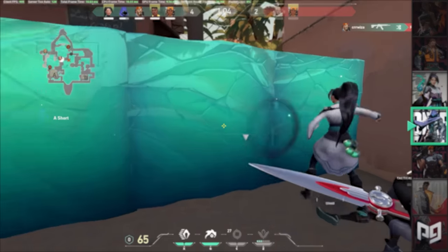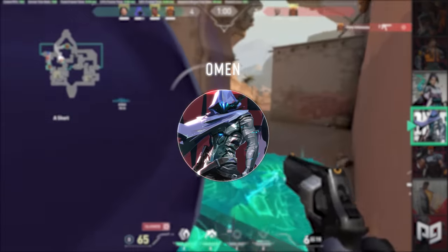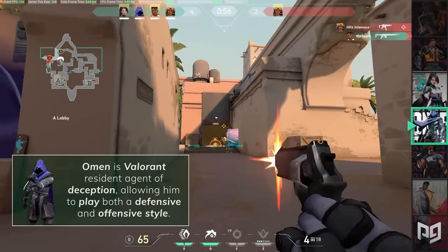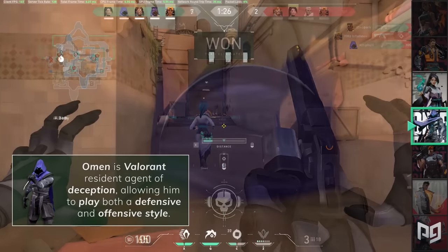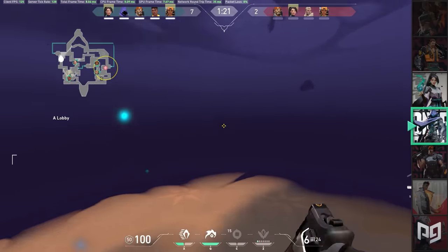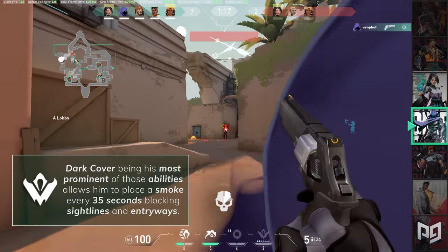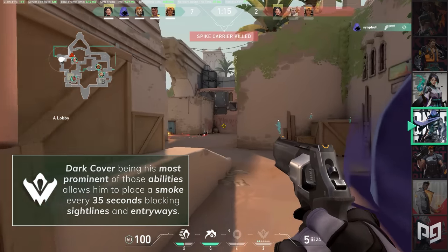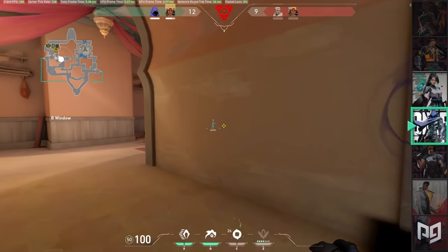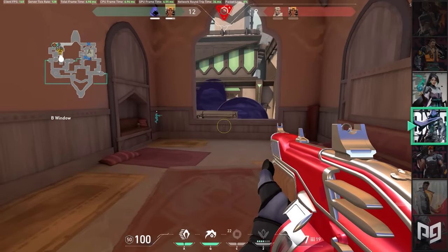Up next, we have Omen. If you ever wanted to outsmart and outplay your enemies, Omen has just the tools for you. Omen is Valorant's resident agent of deception, allowing him to play both a defensive and offensive style. Omen has a true mix of abilities, with some being utility-focused and some being movement-focused. Dark Cover, his most prominent ability, allows him to place a smoke every 35 seconds, blocking sightlines and entryways. This allows him to hold down a sightline for your team or assist from anywhere on the map due to the smoke's huge range and ability to travel through walls.